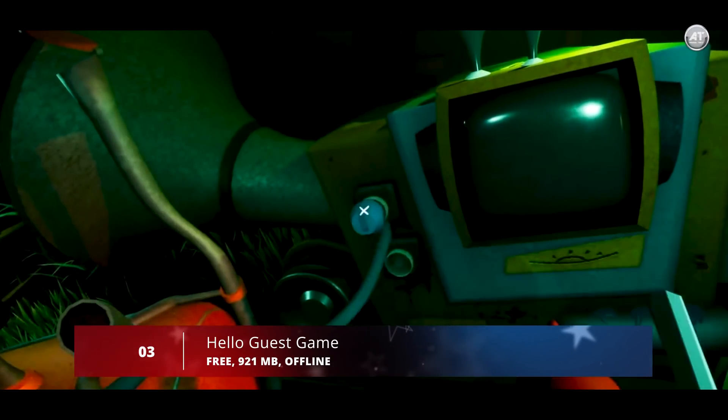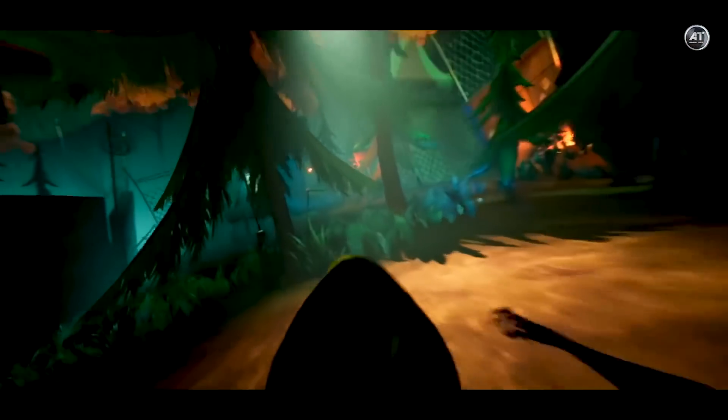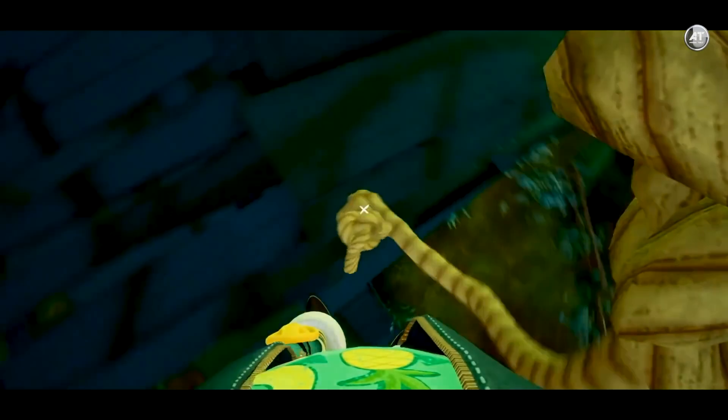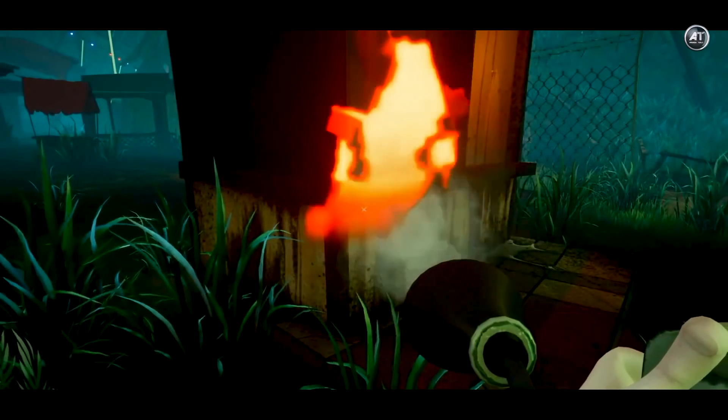Coming in at number 3, we have Hello Guest. Hello Guest is a stealth horror thriller about an advanced self-learning AI. You take the night shift as a security guard at an abandoned Golden Apple amusement park where a creature is hiding in the shadows. You must take risks to protect the furthest corners of the park from vandals. The AI-powered creature learns from your movements — it's afraid of the light and always approaches from behind. The game features an evolving experience combining sandbox gameplay with puzzles and platforming challenges.